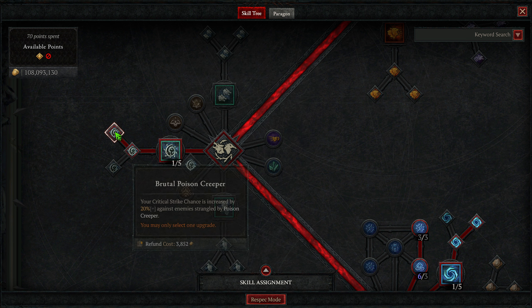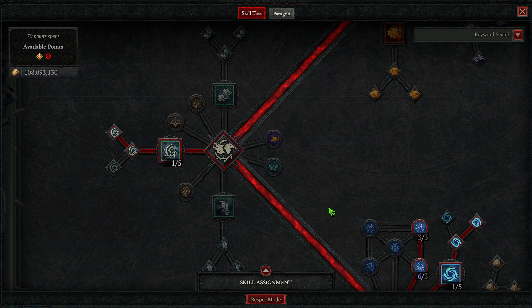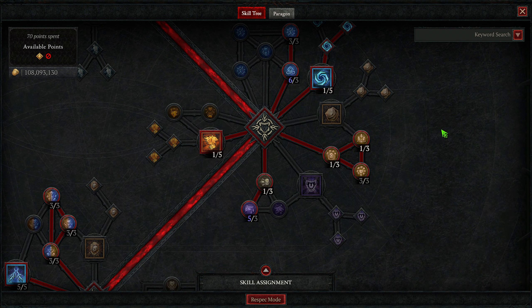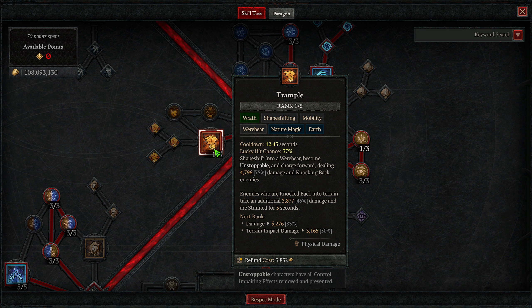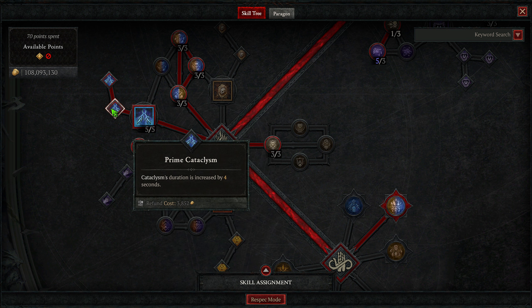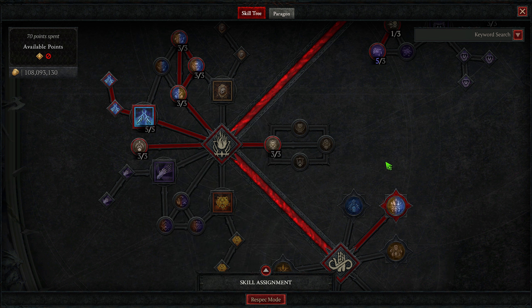Upgrade 1 on Poison Creeper increases the duration of the immobilize. Upgrade 2 gives increased crit chance against poisoned enemies. If you're staying with this build further into the endgame with better items and more crit, you can take out the second upgrade and increase the duration of Poison Creeper's effect instead. Then we're taking Hurricane, primarily to proc other effects — Upgrade 1 slows enemies, Upgrade 2 makes enemies deal less damage. Then Trample, which makes us unstoppable and is the other way in which we cast a bunch of Landslides. Then for our Ultimate, we're taking Cataclysm, which procs a bunch of additional effects and is really good damage on its own. Upgrade 1 increases its duration, Upgrade 2 makes everything vulnerable — and because we can have Cataclysm up almost 100% of the time, vulnerable is pretty much covered.